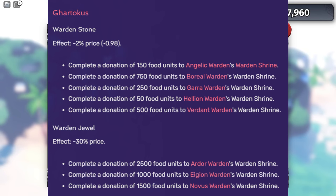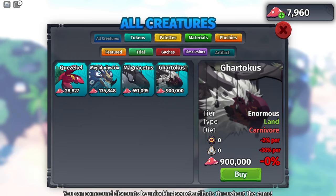For the artifacts, you need to donate a bunch of food units to whatever warden shrine you want to grind. I think the Eijin Warden is the best way to grind this, because you only need to complete a donation of a thousand food units. I'm going to teach you guys the fastest way to deliver these food units and show you where all the shrine locations are for each warden.